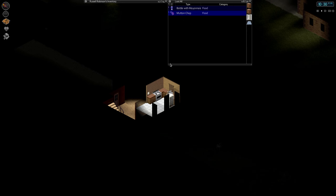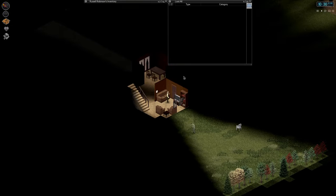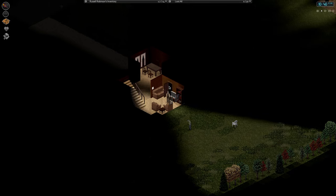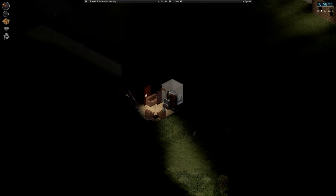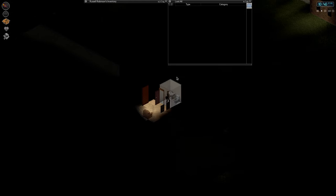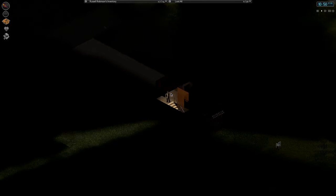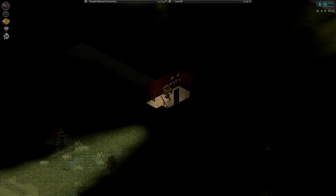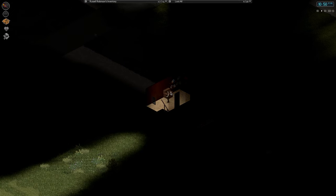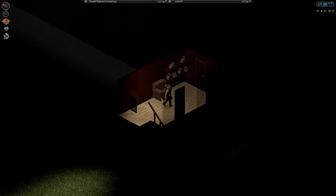I always seem to spawn inside of a house, which is neat because all the other houses I've found are locked — I'd have to bust through the window, clear out the glass, just to be able to loot them. We move around with WASD and hold shift to run, which makes a lot of noise so we're not going to do that. Holding control puts you into combat mode, you aim with the mouse and swing with left click. Mouse wheel zooms you in — wow, you can actually zoom out pretty far. I don't remember being able to zoom out that far.